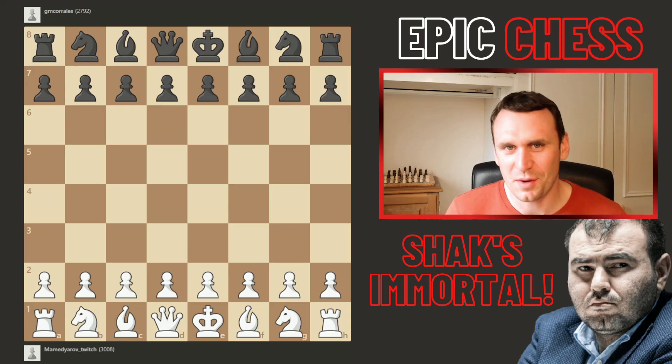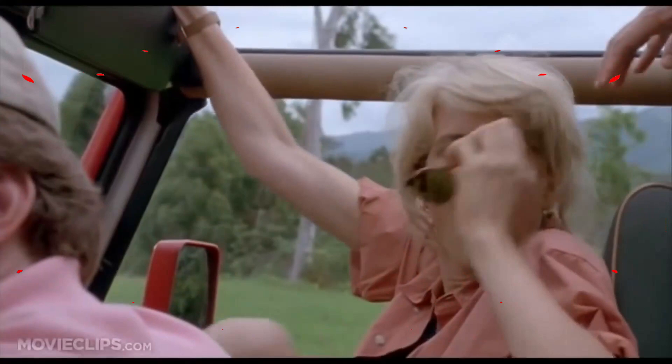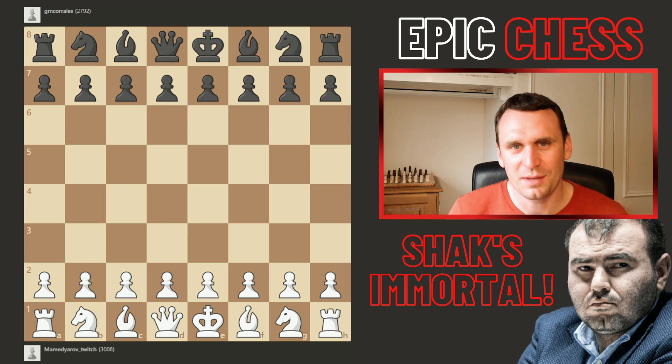This is the most common reaction when people see this queen sacrifice for the first time. It was played by none other than super GM Shakriyar Mamedyarov, playing against grandmaster Fidel Corrales Jimenez. Shaq had white here, and this queen sack actually won him a prize for the best queen sacrifice in the Immortal Games collection on the chess.com library.